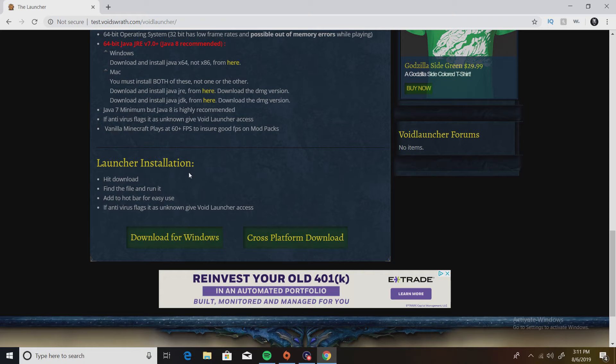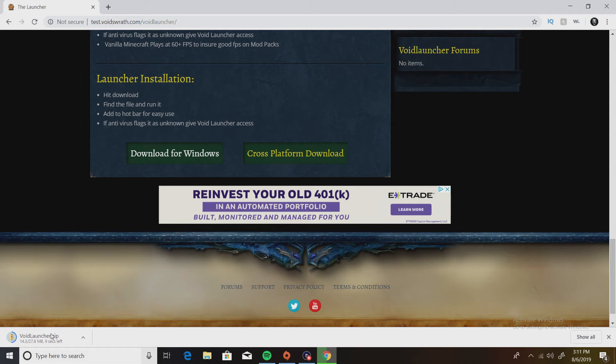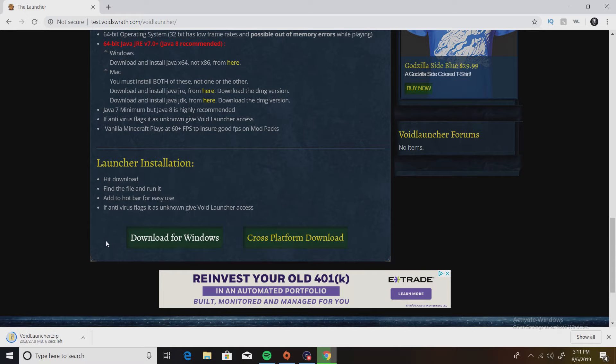So hit download, find the file, and run it — you can add it to your taskbar for easy use. Click the download button and it's going to download at the bottom of your browser. It's going to run as a zip file. I already have it installed, but I'll go through the steps anyway.